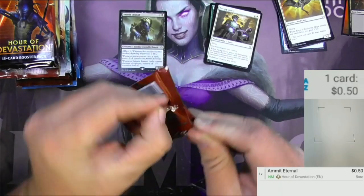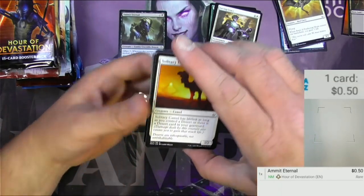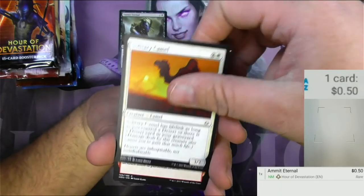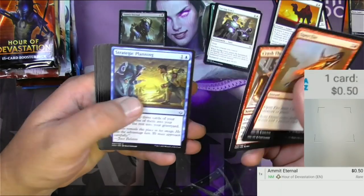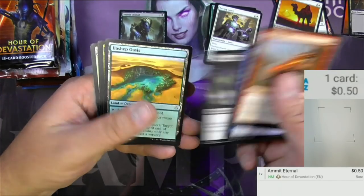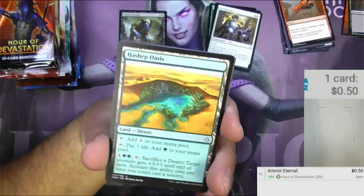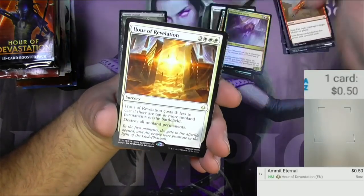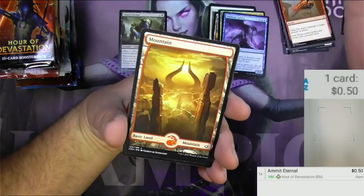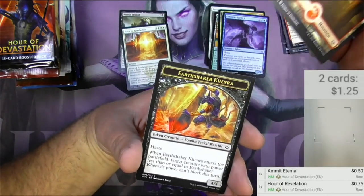I don't think I'm gonna go ahead and get another six boxes just to keep going on and on — this is just gonna be the end of it. Rampaging Hippo was in there, got a Hash up Oasis, Dave's favorite card, Blood Water Entity, Ominous Sphinx, an Hour of Revelation. Let's see if any of these rares are any good — not particularly.